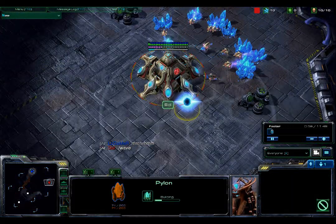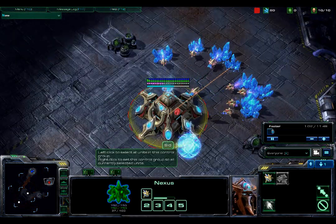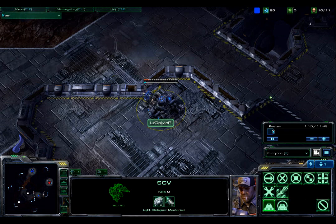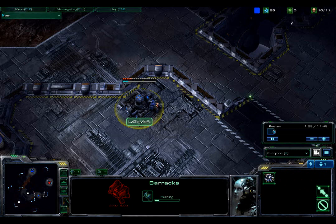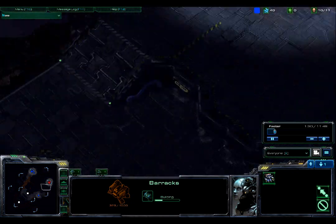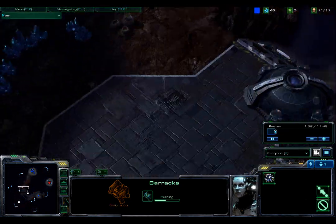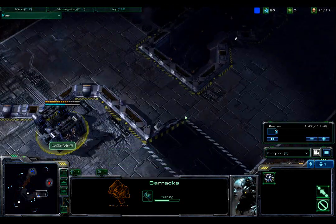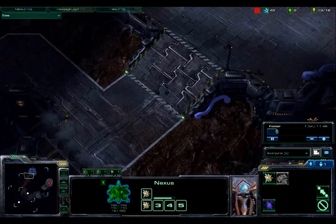Cid is going to focus on his economy first and foremost, pumping out probes and a pylon, using Chrono Boost to get those probes out. But LZ Gamer has different plans. Instead of using his first SCV to scout Cid's base, he starts building a barracks immediately outside of Cid's natural expansion. This will get Marines into Cid's base much faster than building at his own chokepoint. The map is Scrap Station, a 1v1 map by design, so LZ Gamer didn't need to scout to find his opponent.